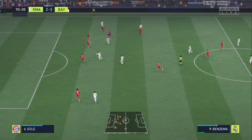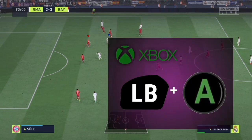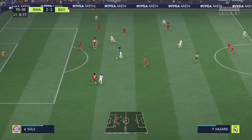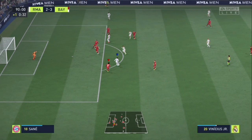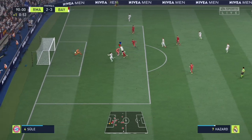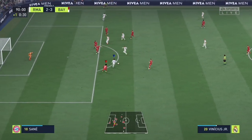Take a look at this example. I trigger Benzema to run forward — it is called pass and move, where you hold L1 plus X on PlayStation or LB plus A on Xbox. I pass to Hazard; the opponent notices Benzema's run and tries to mark him. I make another pass and move to Junior, Hazard runs forward, then another pass and move to Hazard and Junior runs forward. My opponent gets confused, panics and tackles, so I make a simple ball roll and shoot to score.